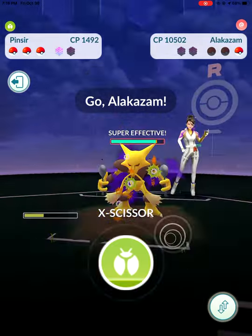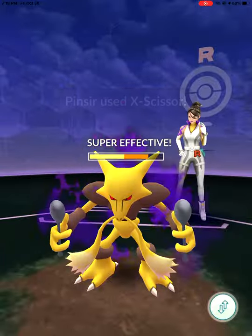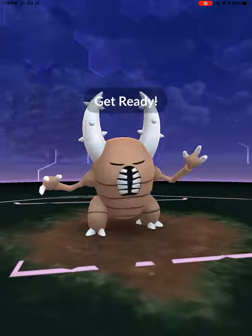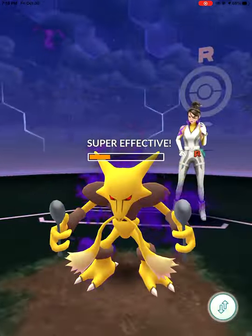Even that Sharpedo was left breathless without getting off a single fast attack. So all that's left now is Alakazam, and since we're just within the Great League here, this was actually a bit close, but it's no biggie because this telepathic Fu Manchu just can't stand a few bites from a bug.